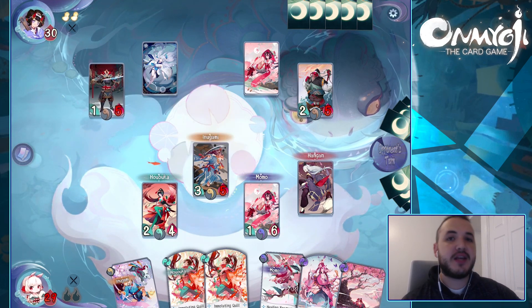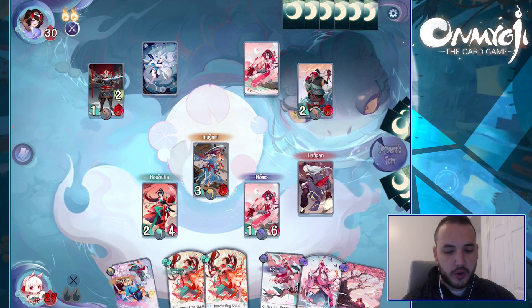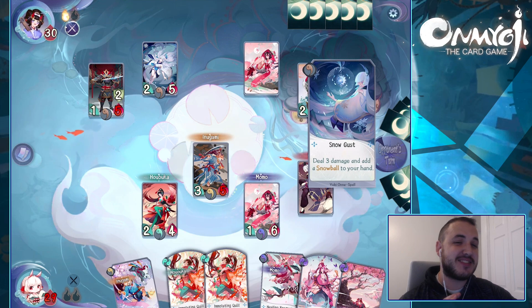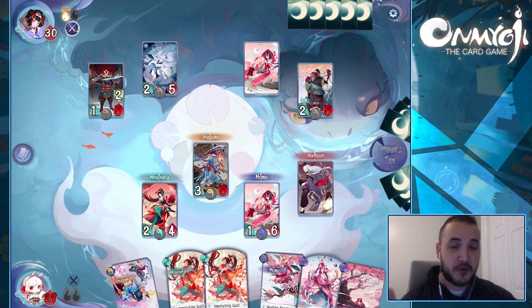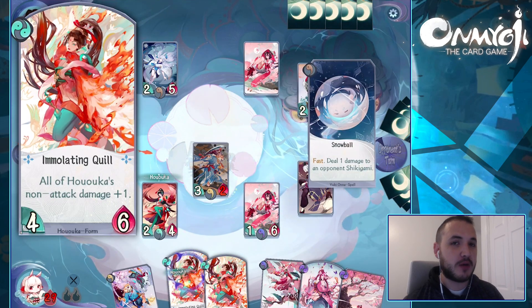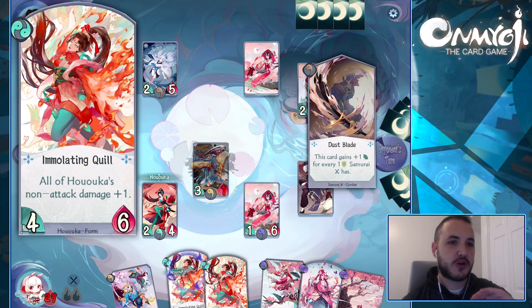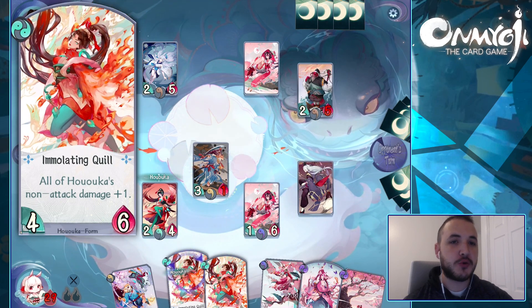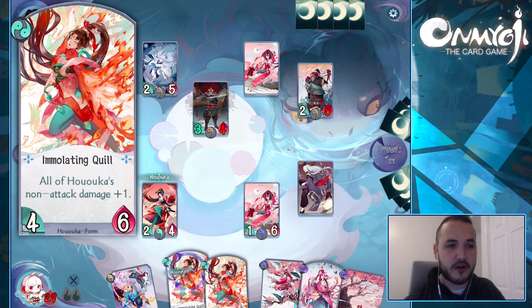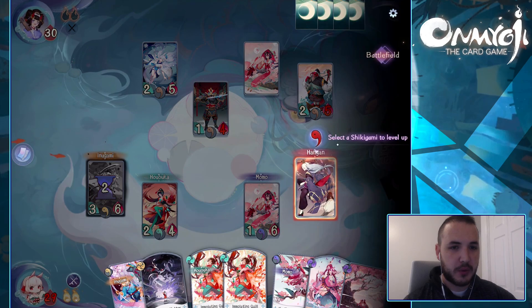So now it's the enemy's turn. He's going to go ahead and pick a Shikigami that he wants to level up. One of my favorite aspects of this game though is I think this is a really, really beautiful game. They've got some really incredible art specifically when it comes to these forms — you can see right there that it's animated. When you use this, it sort of evolves your Shikigami into a new form, making them more powerful and then changing their art to the art from the form card. So it looks really cool, and I'm hopefully going to be able to show you guys what that looks like.